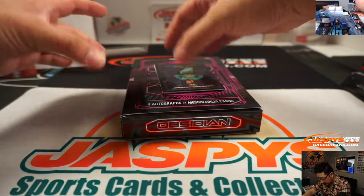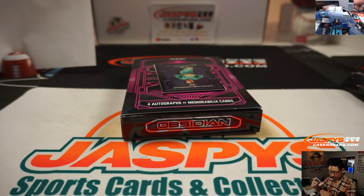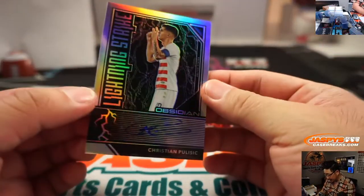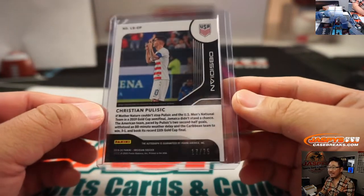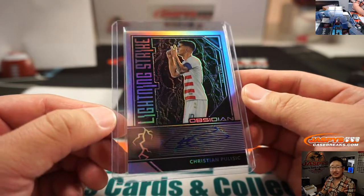We've got RVP — Robin Van Persie — Triple Relic Mosaic material in his Arsenal gear, and that goes to number one, and that is for Victor. It's match-worn material as well, that's pretty cool. The autograph down here is going to be Lightning Strike — Christian Pulisic, our American soccer savior, 17 out of 25. That goes to number seven, SKS. He plays for Chelsea right now, in his United States gear.